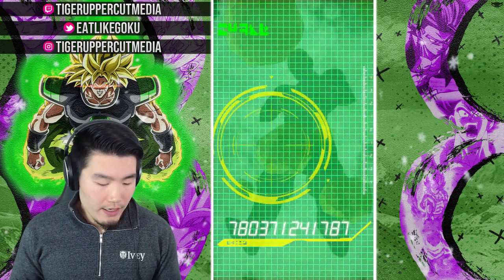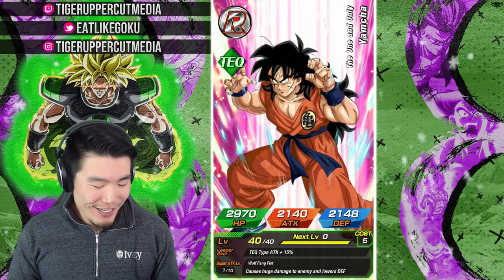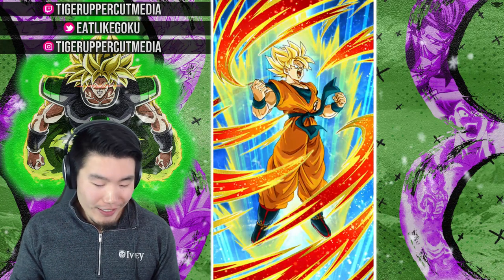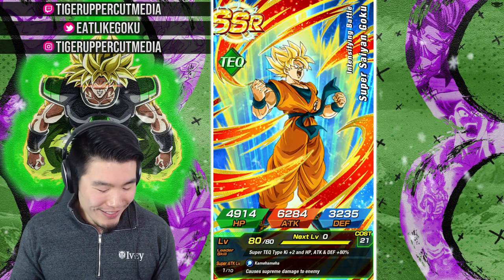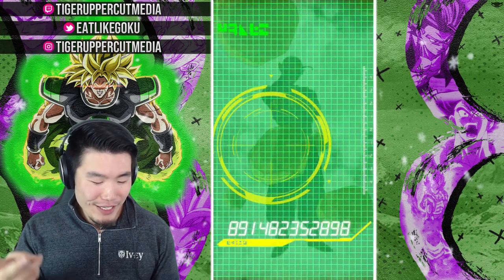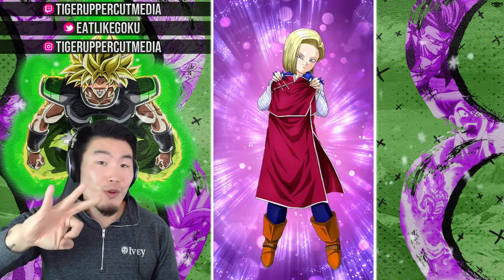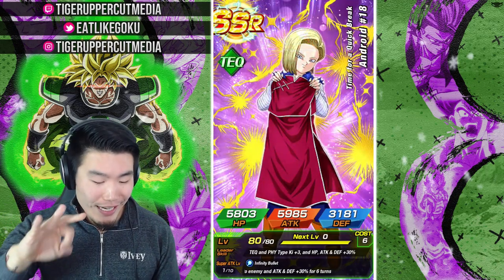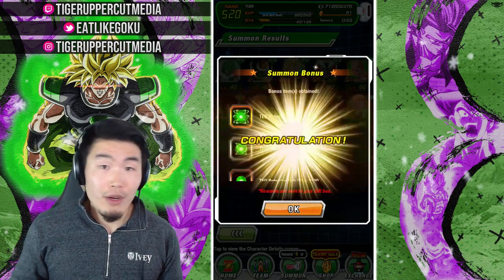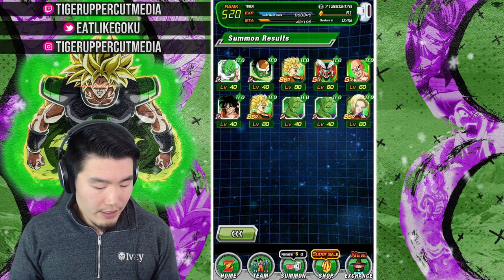Great Saiyaman. I thought it was the head support Tien for a second. Got our Yamcha. Back to back Super Saiyan God Gokus, and back to back Piccolos. So for anybody counting, that's three Namekians in this multi. And I believe this is the GSSR — Android 18. Unfortunately she is rainbowed, but she's actually a very good unit. There's our orbs right there. And that's the multi.